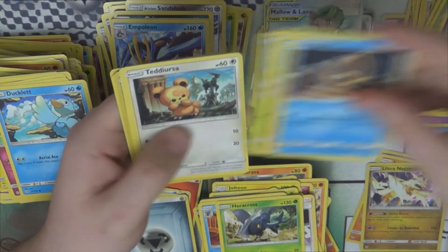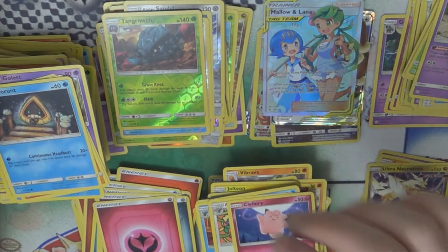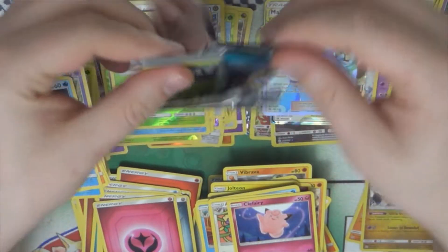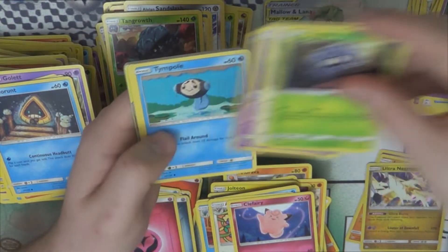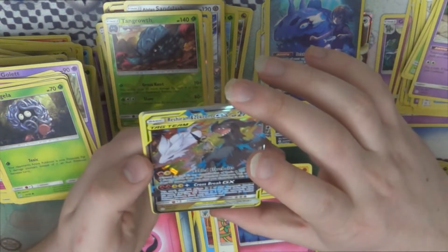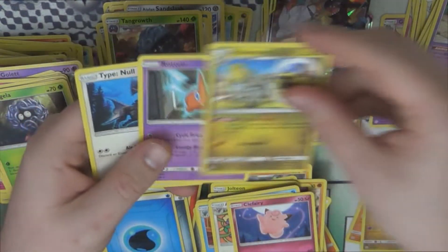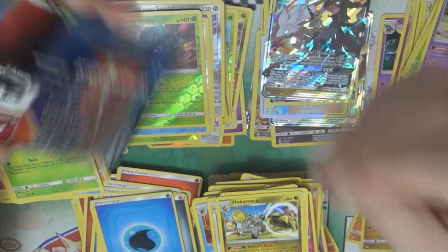I'm ready to be done with these giant sets that have a million secret rares. Well, the first time they did full art trainers it wasn't a giant set — it was Noble Victories. We got a full art N, there were five full arts total and one secret. That's totally fine, that's how a set should be. We got a character rare — Wishiwashi — and Reshiram and Zekrom GX. Is that the one with N chilling in the background? Yes, the alternate art has N much more prominent.